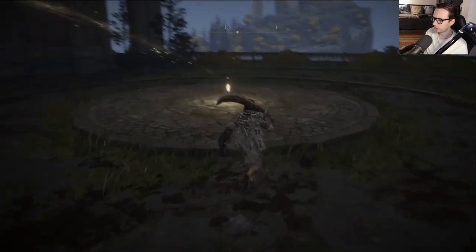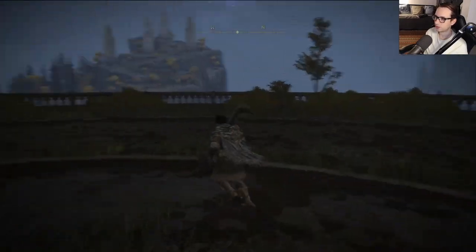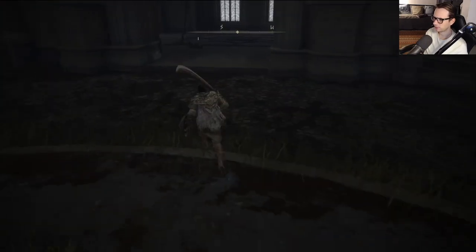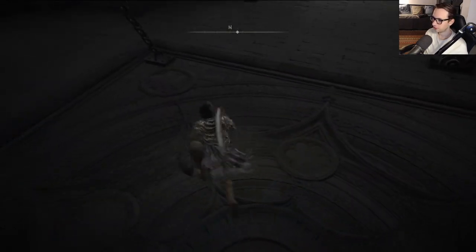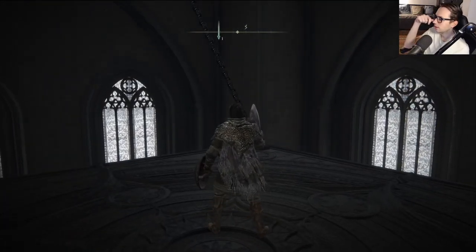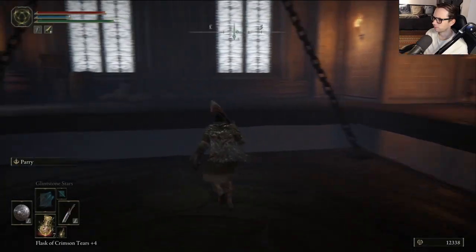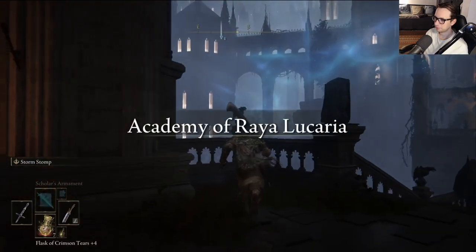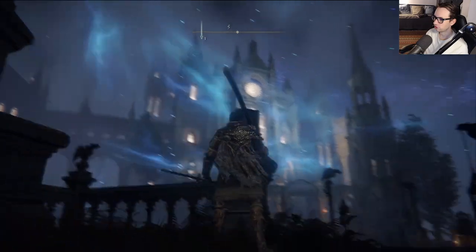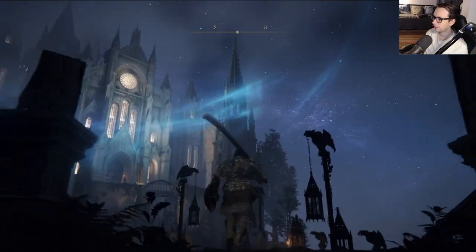Welcome back to Elden Ring, where we are back in the Royal Academy — the main academy gate, actually. I don't know how I didn't notice there was a site of grace here, but it doesn't matter. We can get going into the main part of this dungeon. I've been around the block in Elden Ring so we're in the right sort of time period to get going. This is a really cool looking place.